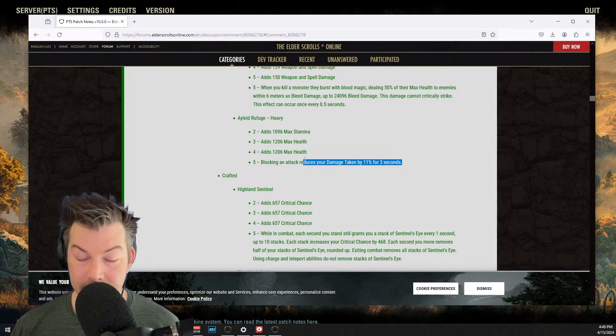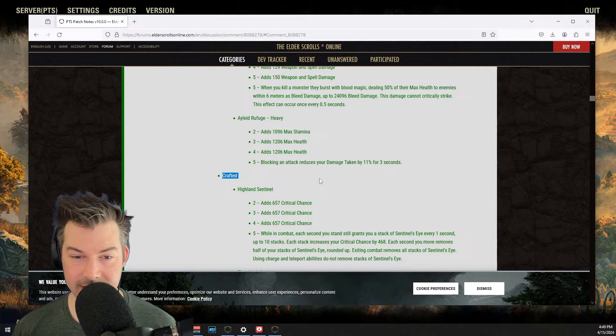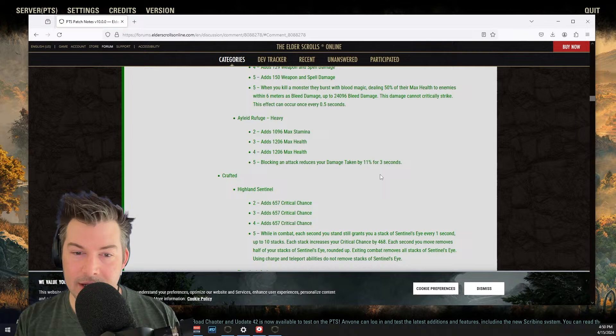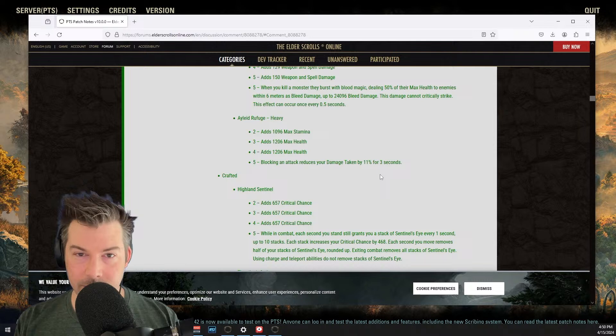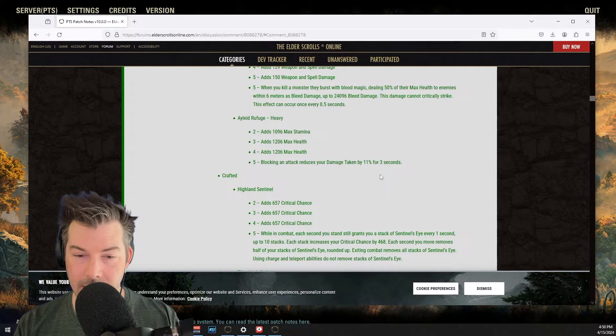I will say as a style thing, that stand-still-to-get-buffed design they keep doing with a lot of different sets — I really don't like it. It feels like the Nightblade dark cloak tank where if you don't move it heals you for more. It's a boring style of play — that's what I want you to do to be most optimal, just not move. That to me is the opposite of what you want from a playstyle. You want it to be fun and engaging, and making sure not to move is not particularly fun or engaging. But it could be a crazy set for parse fights and it's crafted so anybody can make it.